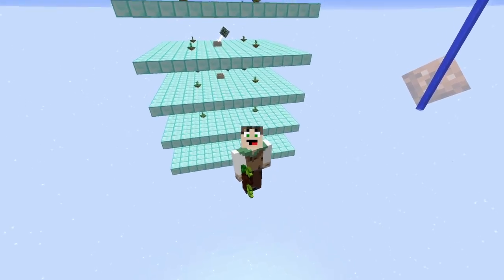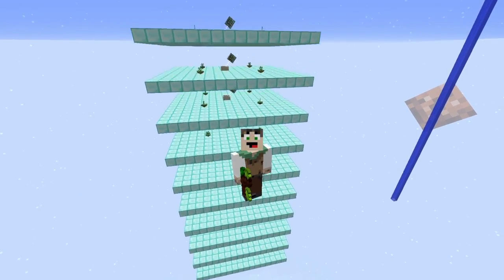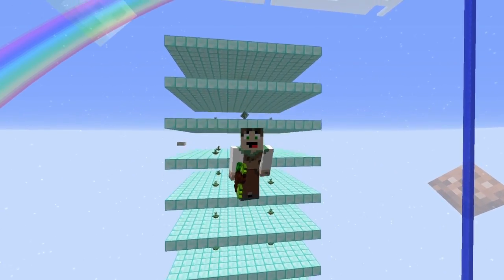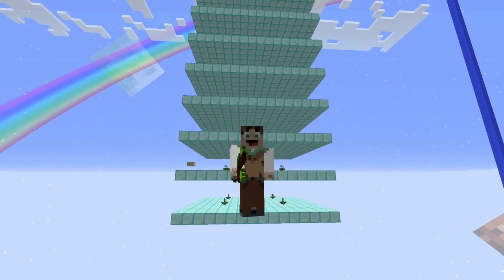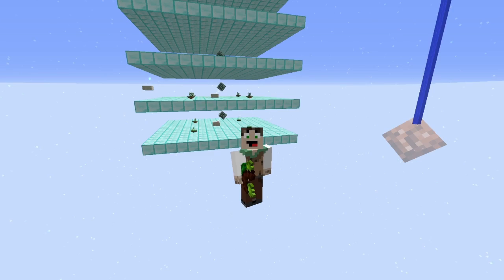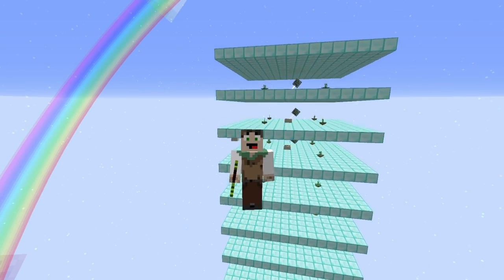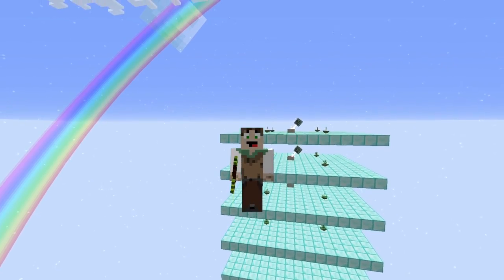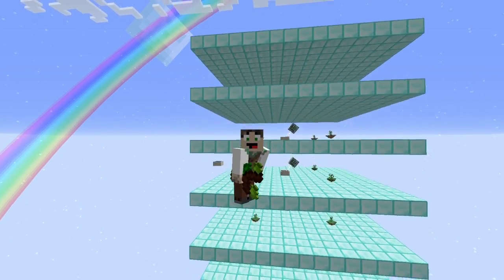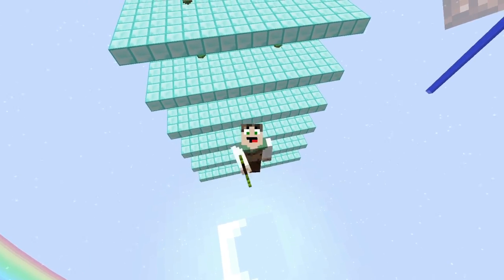Okay guys, so that seems to be everything you'll need to know about making one of my favourite farms in Botania. I should also have a tutorial coming out for a better way to send mana from those side pools out to your main mana system, so stay tuned for that. I hope this has come in handy — this is basically the most passive farm you can get with mana generation. Thank you very much, I hope this helps, and I'll see you next time.